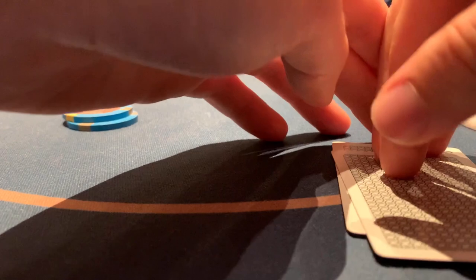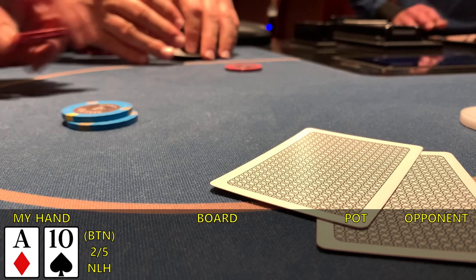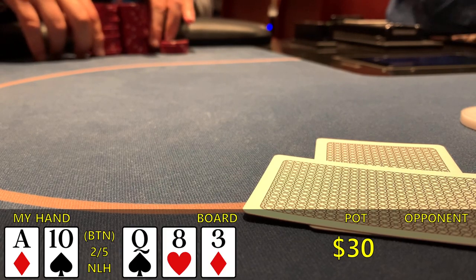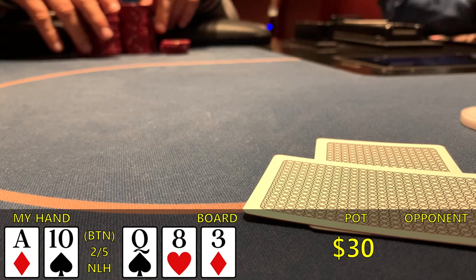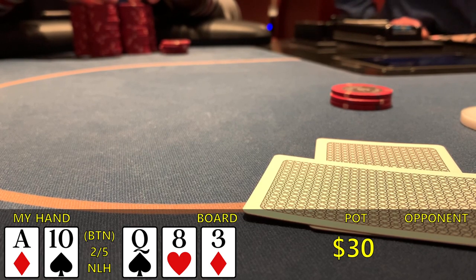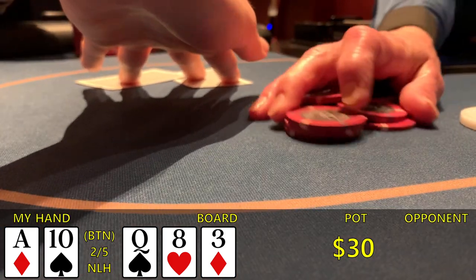That leads us to the next hand. I have ace-10 offsuit on the button and make it 15 to go. We only get a call from the player to my left again, and see a flop heads up that comes queen-8-3 rainbow. On this board, I only expect him to continue with a pair of queens or eights based on how he's been playing. So I decide to bet — make it 15 to go — and he thinks about it for a second before releasing his hand. Nice that we have a read on this guy and can drag some small pots.